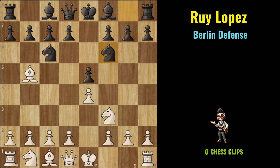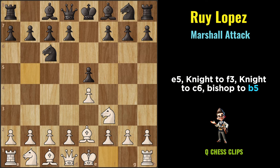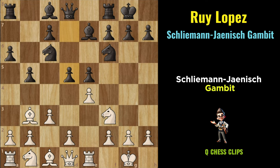Marshall Attack: The Marshall Attack is a dynamic and aggressive response for Black within the Ruy Lopez, named after the American chess master Frank Marshall. It begins with the moves E4, E5, Knight to F3, Knight to C6, Bishop to B5, A6, Bishop to A4, Knight to F6, castling kingside, Bishop to E7, Rook to E1, B5, Bishop to E3, castling kingside, C3, D5.